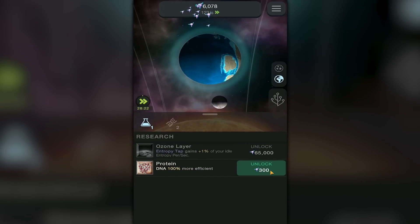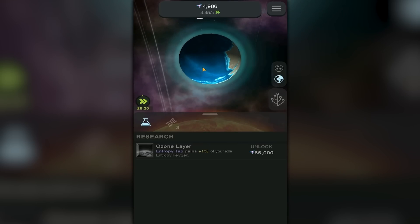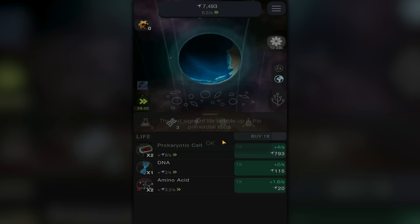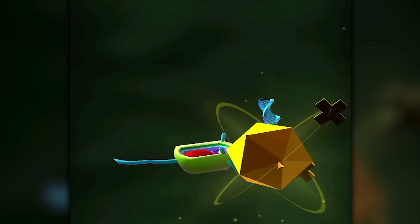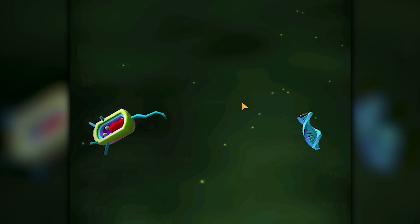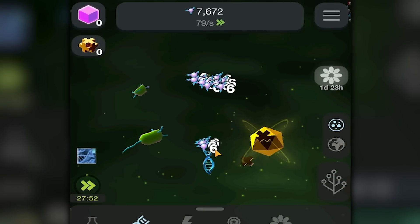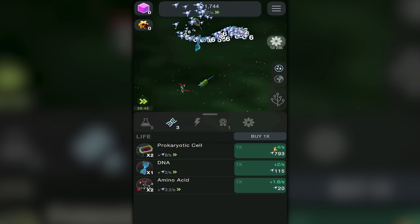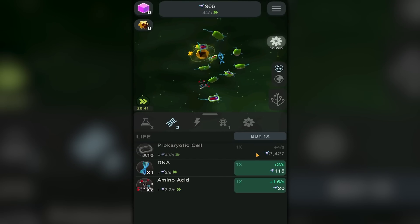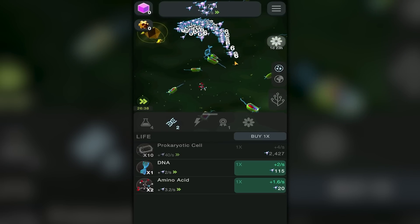Hello little volcano, will you do anything to me? I need to unlock more things — maybe some more RNA and then some protein as well, because protein is delicious. A nice delicious steak to go with our primordial soup. The first signs of life bubble up in the primordial soup — oh yum! Oh wow, there they are: the prokaryotic cell. I might have actually said that right, I'm kind of impressed with myself.